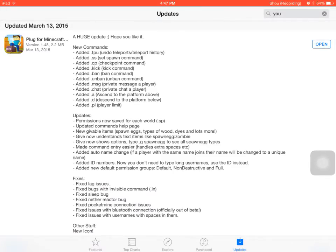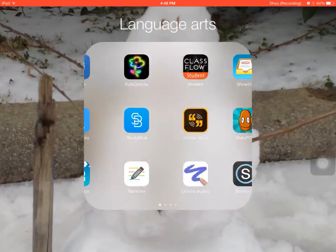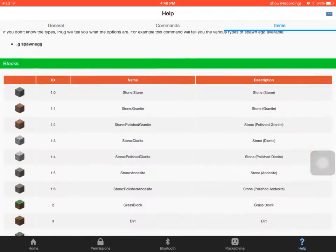What it does is adds in command codes for Minecraft, like the PC version. I'll show you how this works. You open the app and it'll show you the command codes and the items, like what you can get with this app.